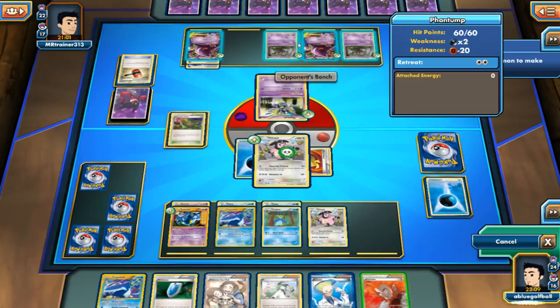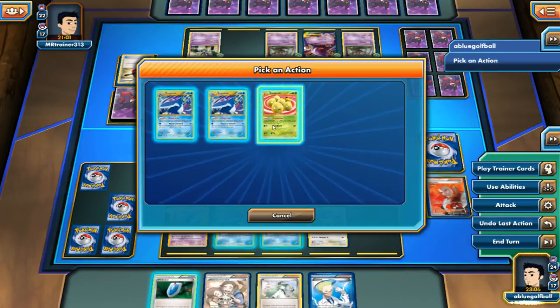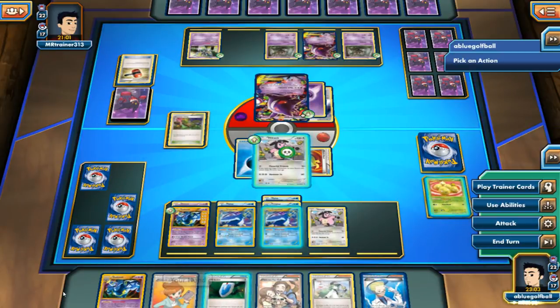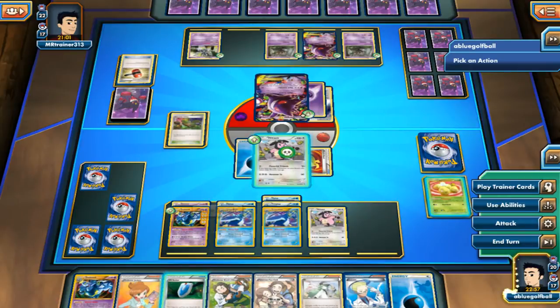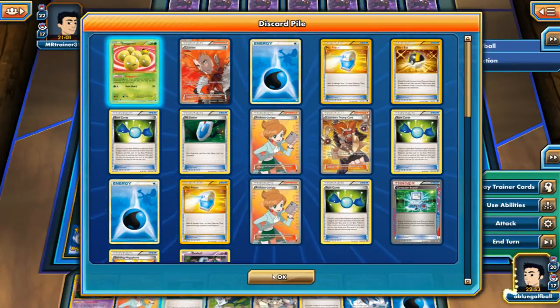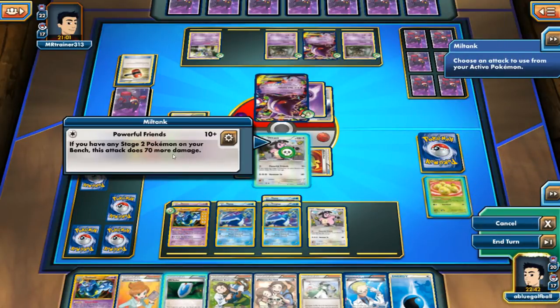I'm just going to heal this off, play this here, bring out the Gengar, evolve, use abilities — Dive and Draw, getting rid of the Exeggcute. We even get another Dusknoir. Use the ability again, Dive and Draw, getting rid of this Exeggcute again. We even get another Energy — so we have two Energies in the discard, one in hand, meaning about four left in the deck unless they're all in the prize cards which would be pretty bad. Let's go ahead and attack — Powerful Friends.